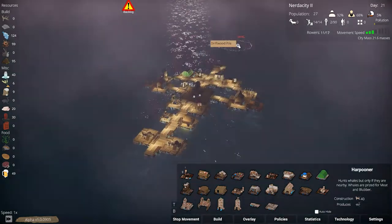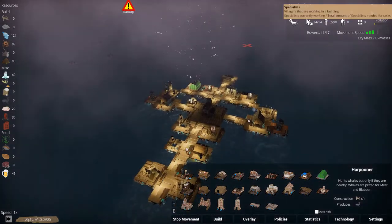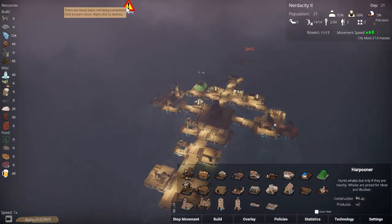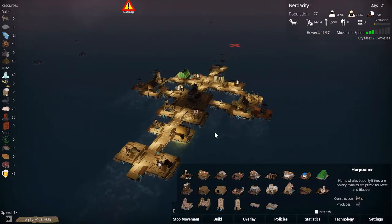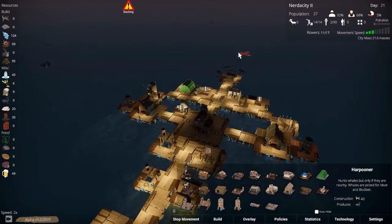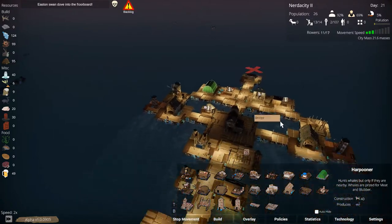Welcome back to Buoyancy, folks. We are heading over to get some driftwood — we desperately need some more people to fill our jobs. We have a backlog of jobs that are not being done. We have 11 rowers right now but we really could use more, so any survivor rafts we see will be a blessing.